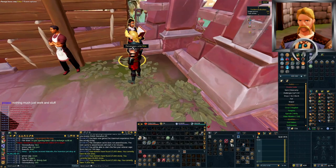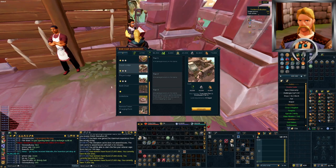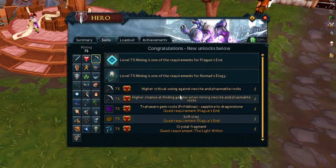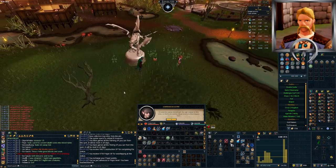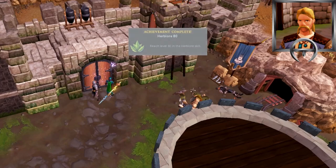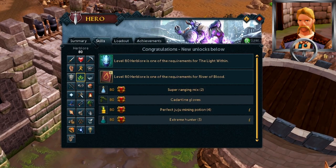Before we go questing, I want to upgrade the Slayer Lodge on Anachronia, which grants 3% more damage dealt on the island. I'm just going to keep working on this one passively. These dailies just got 75 Mining, which is required for Plague's End and Nomad's Allergy - kind of huge! I'm especially excited for Plague's End so I can unlock Prifddinas. And monthly statues get us 69 Prayer. Droll Invasion coming in with a huge 80 Herblore, which is required for The Light Within and River of Blood - more big name quests for later.